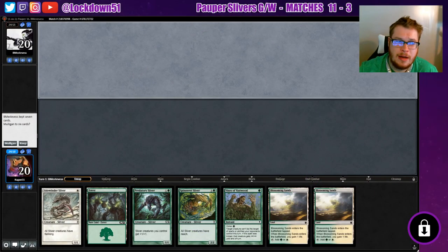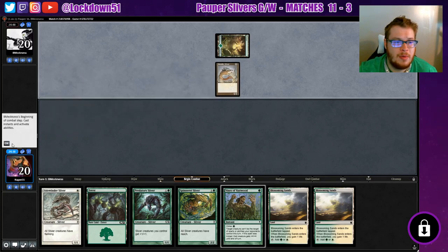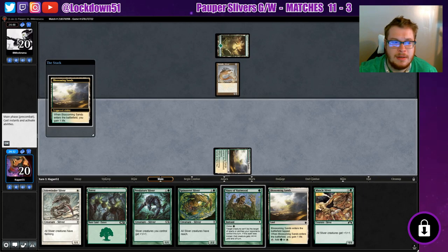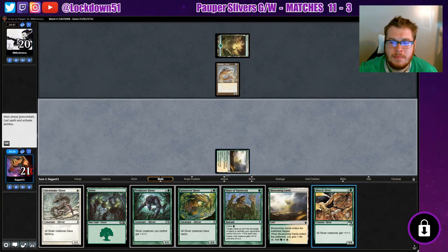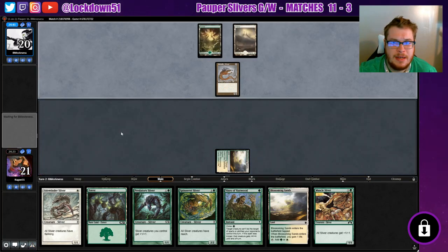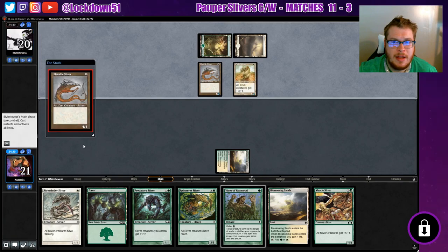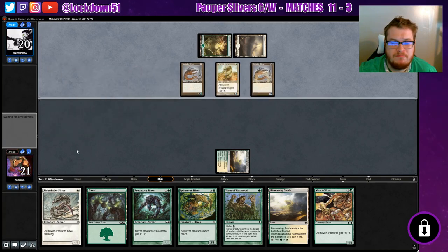Welcome back everyone, it's time to lock down some MTGO and we are playing some more Pauper Slivers. This hand is a little rough but we got some protection, I guess we'll keep it. Oh, the mirror — we literally just tried to do this and they conceded ASAP. Our last opponent just saw it was the mirror and ran away.